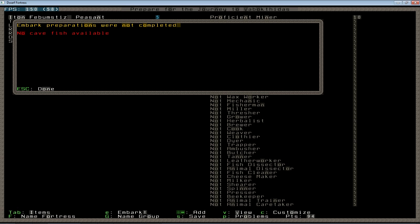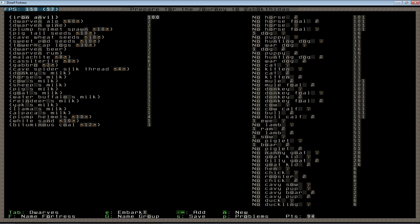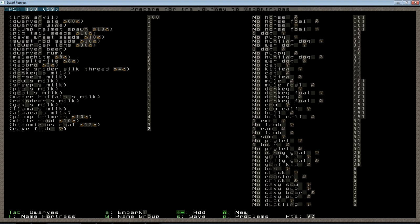It tells me there's no cave fish. When I hit escape and hit Tab to get over to the items screen, and I hit End to pull up a new item and I go to fish — lo and behold, there's cave fish. I like using cave fish for my embark solely because it's easy to keep track of. It's separate from meat, it's separate from plants, and it makes it easier for me to keep track of how much of my embark supplies are remaining to me later.